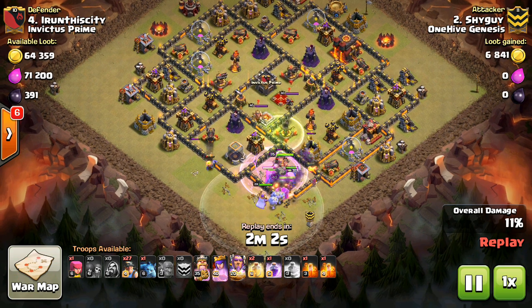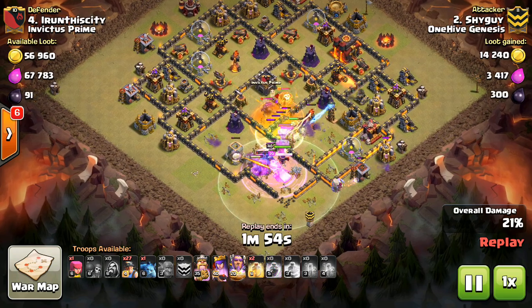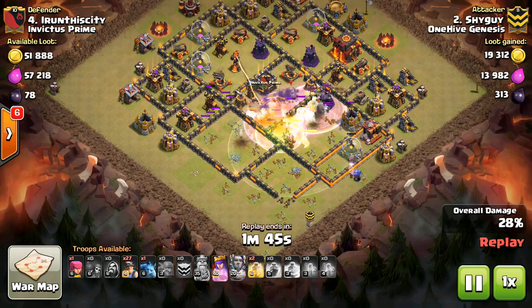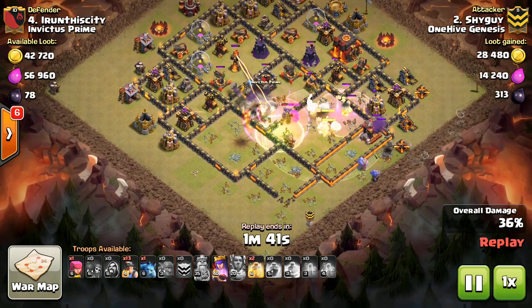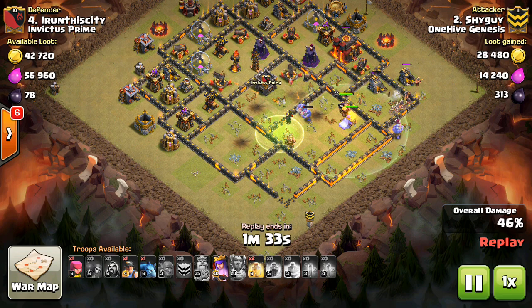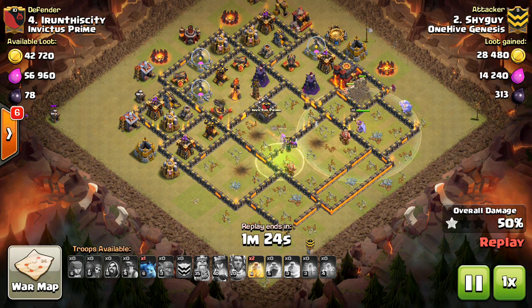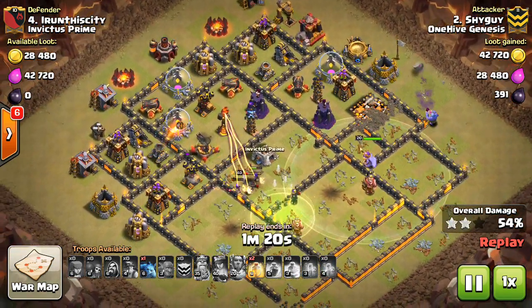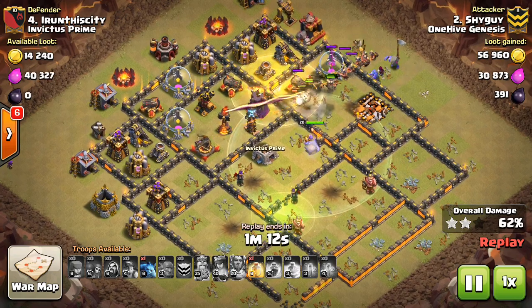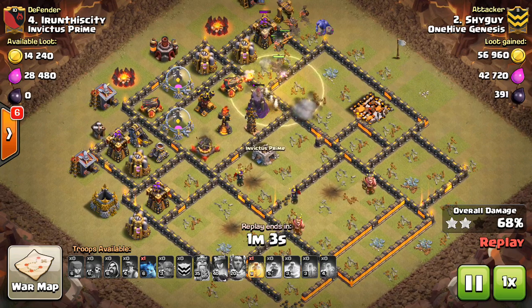The first attack strategy for Town Hall 11 is the bowler-miner combination, and this has worked really well. You come in with a kill squad that has 10-12 bowlers, and you can or cannot use the Warden's ability depending on which phase of the attack you think is more important. After the bowlers go down, the Warden will hopefully peel off onto your miners. Shy Guy pops the Warden's ability to give the miners some extra life. The Warden's health buff to your miners is very significant considering how many of the actual troop you have.